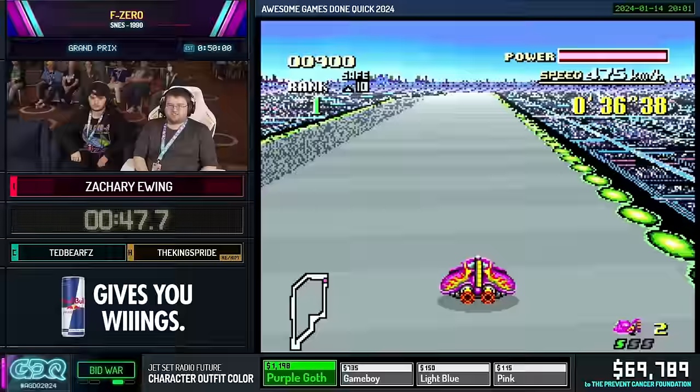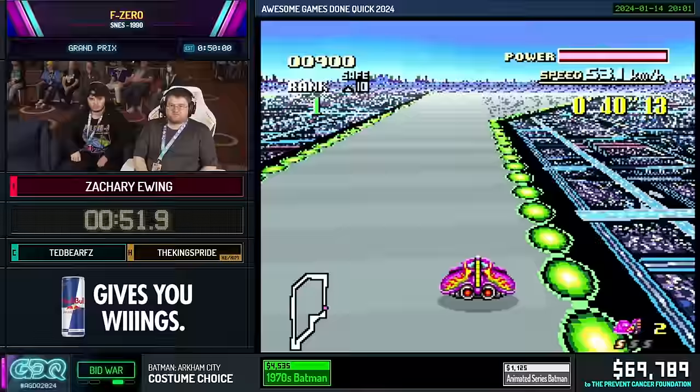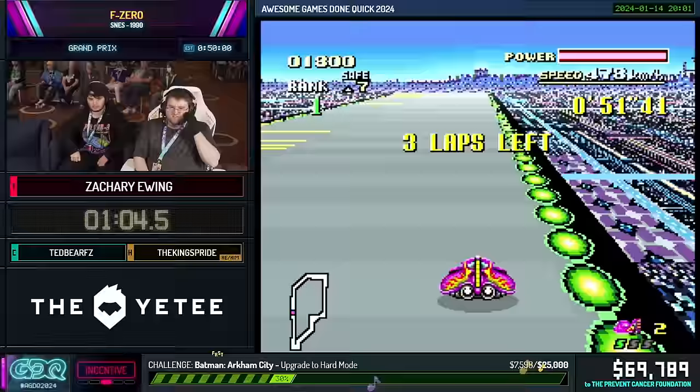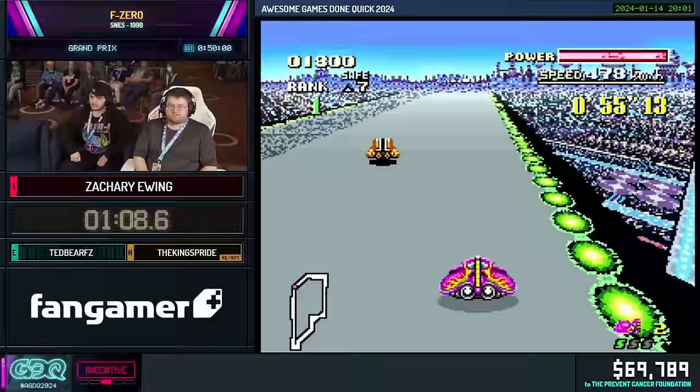That's why at the beginning of every track, he's going to overheat his machine and bump into the other cars to get his speed up to top speed. It takes about three seconds — a significant amount of time to go from zero to 478. 478 is the unboosted top speed, whereas using an S-Jet pushes it up to around 568. It oscillates between those values. You get one boost per lap and that's it.